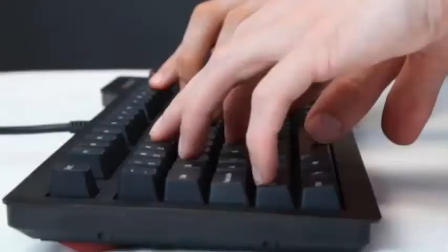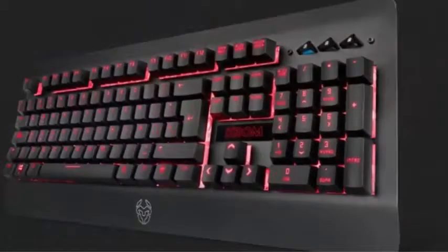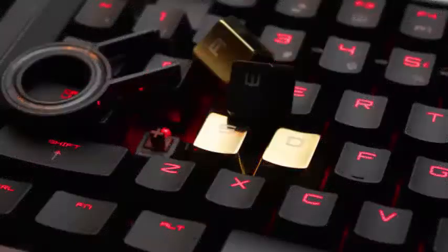When you look at your keyboard box, you may have seen a function called N-key rollover or anti-ghosting. Both functions are very similar, but from different times — not to say they are the same.